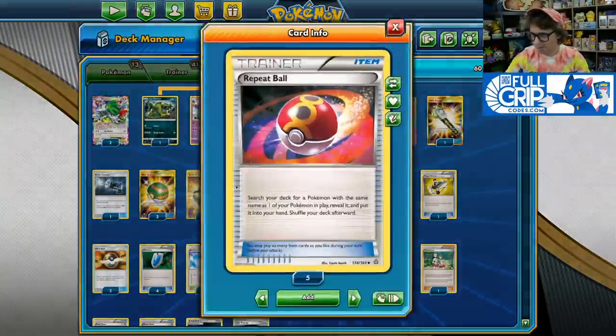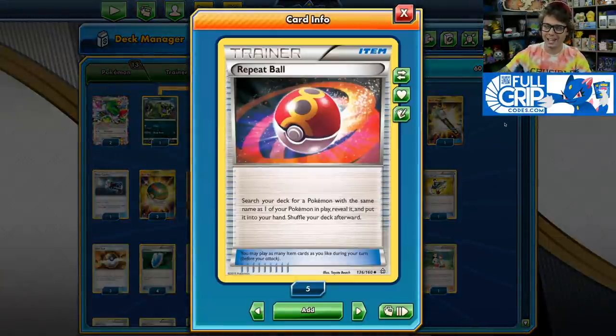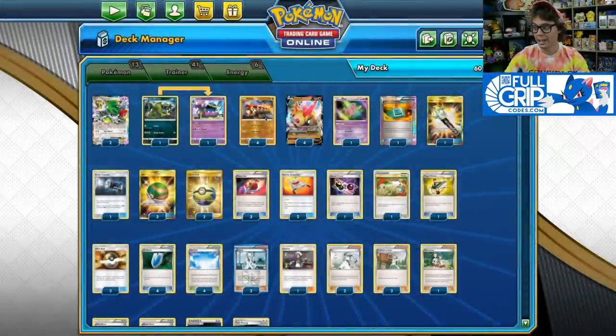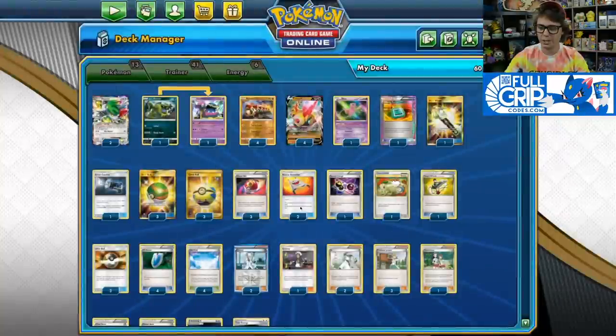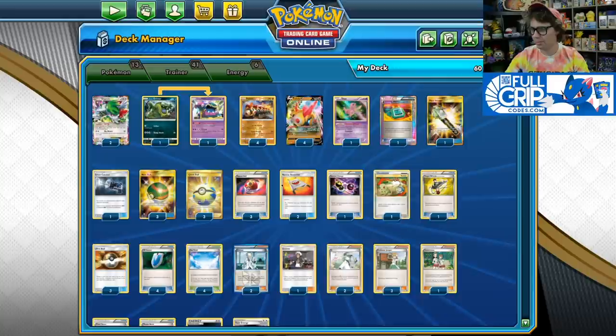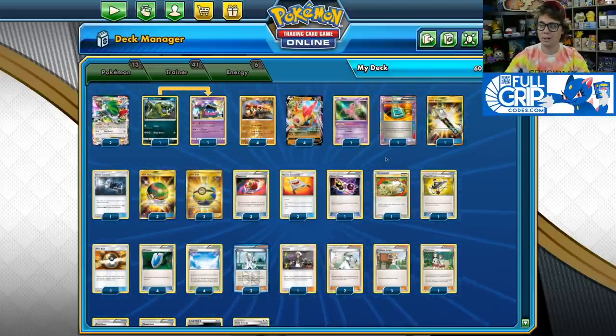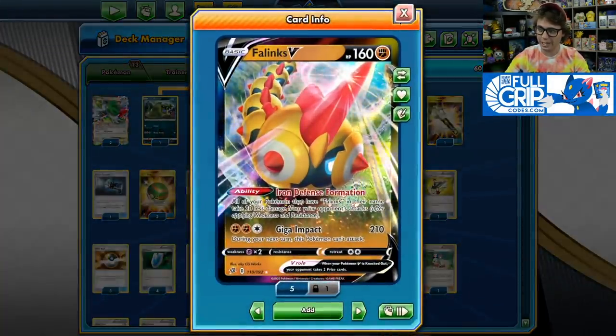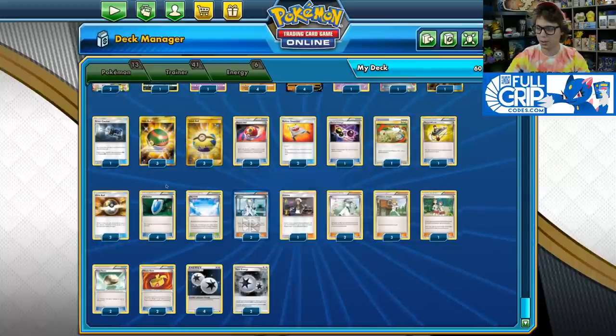The Repeat Ball is probably my favorite card in the deck. From Primal Clash, it didn't see a ton of mainstream play, but it fits perfectly here. It allows you to search your deck for a Pokemon with the same name as one of your Pokemon in play, reveal it, and put it into your hand. You can Nest Ball to get a Phalanx onto your bench, then Repeat Ball to get another one. The Nest Ball–Repeat Ball combo really allows you to flood your bench with Phalanx and Phalanx V very quickly.